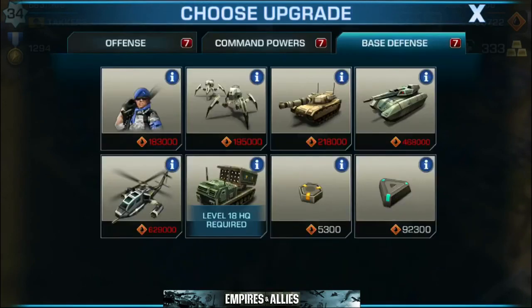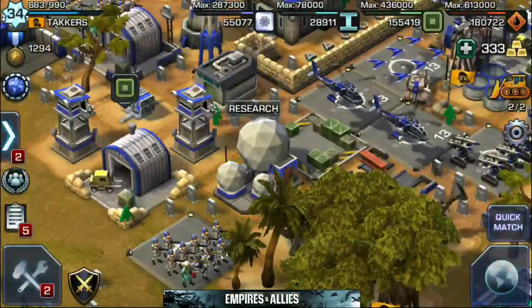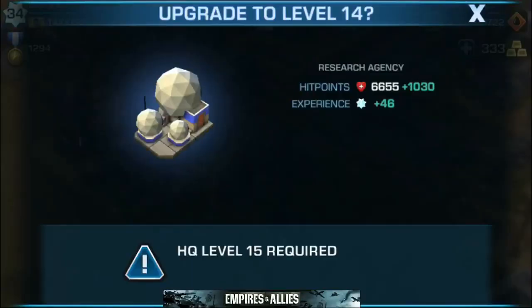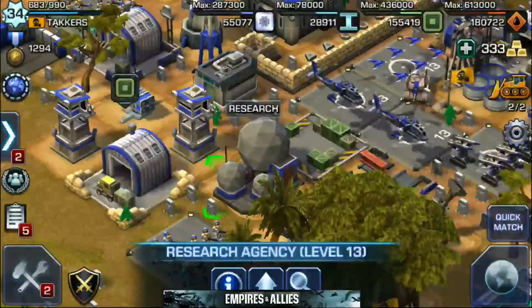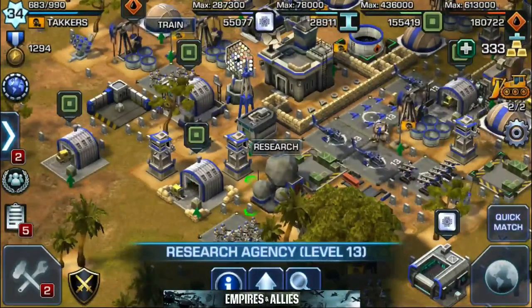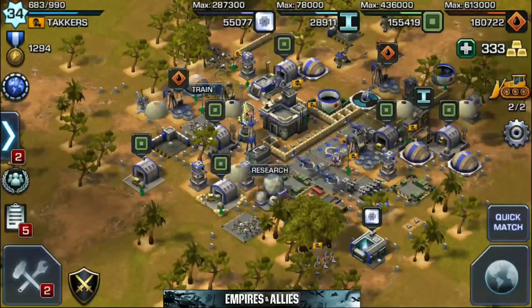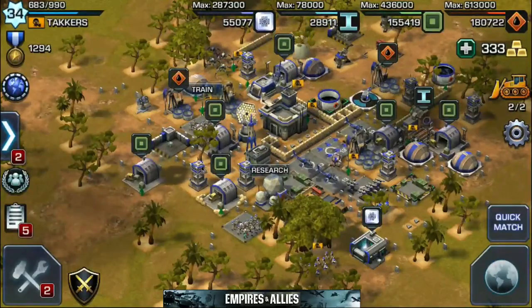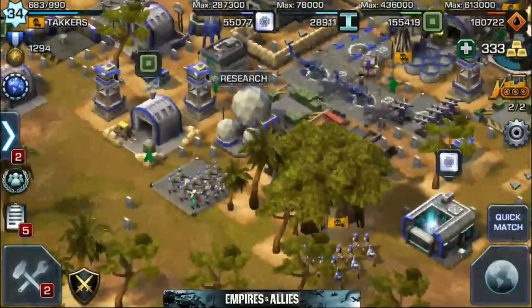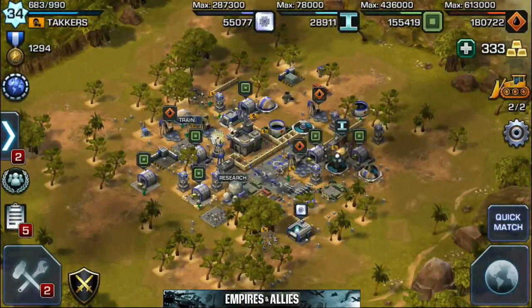So those are your upgrades in Empires and Allies. You can see I still have a little ways to go. You will also want to upgrade the Research Building itself — that will help you unlock the higher upgrades and I believe faster as well. So that's it for your upgrades here in Empires and Allies — a little special on the Research Building. Thank you for watching. This is Tackers and I'll see you in another video. Thanks a lot.